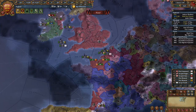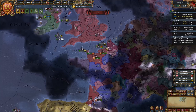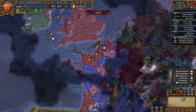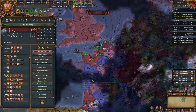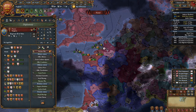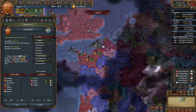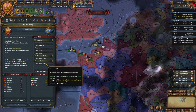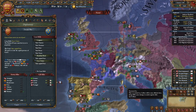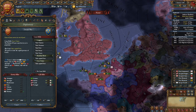Now it is time to declare likely your hardest war: the war against France. Declare this war as soon as possible — the longer you wait, the more powerful France becomes. They complete missions, annex vassals, and get their big Elan morale bonus. Fighting France very early means they won't have many provinces and won't have their Elan. As long as your allies Castile and Austria will join, attack France — not for the conquest CB, but for the Force Union CB from the Angevin mission tree.